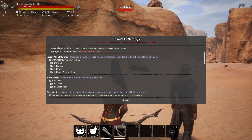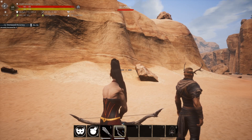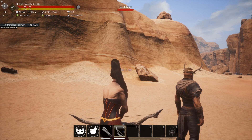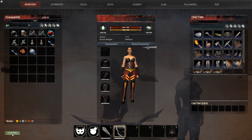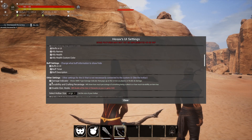We have buff settings where you can see your buffs in the UI, get a buff timer, and a buff description. I just used an elixir and you can see it says 'increased accuracy,' shows 59 minutes left, counting down the seconds, and tells me accuracy is increased by three. Once again, freaking amazing.